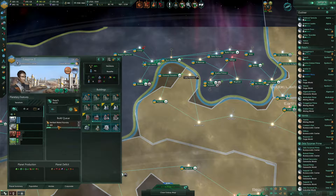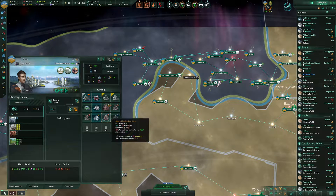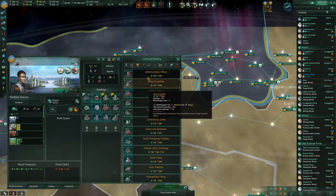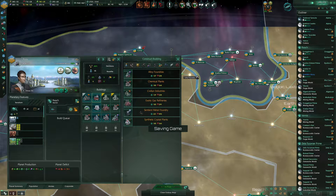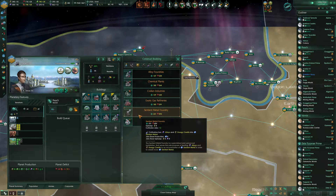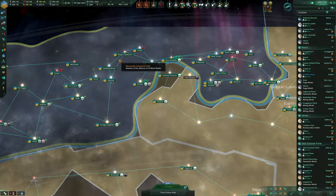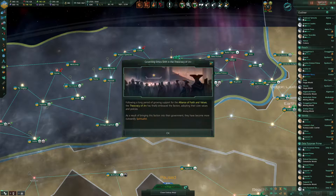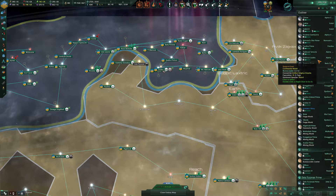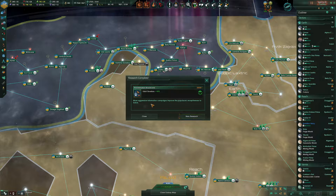The other concern we're going to have is: what does a Sentient Metal foundry actually do? What does it cost me? So I might want to be careful about that. It converts alloys and energy credits. I'm actually going to hold off. We stopped at Roddle's Ruby. We'll get all those built, then see where we're at, do some upgrades, and see where we're at.